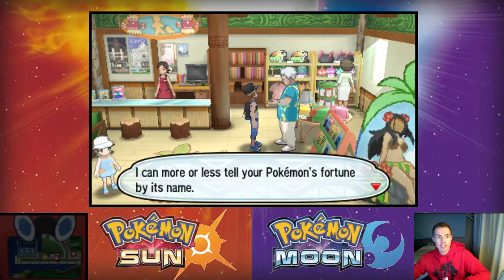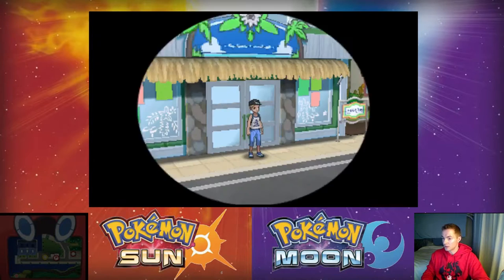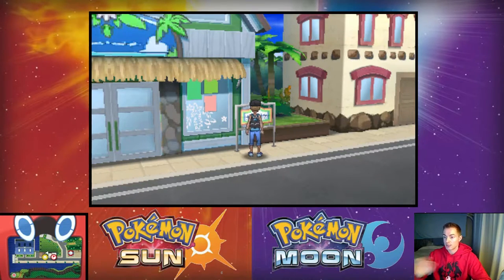We've got a key figure here named Raider on Akala Island. An NPC wants to rate my nicknames — no, I don't want that right now, my nicknames are incredible and I don't need judgemental eyes on them. What building is this? This is the tourist bureau. I'm making little notes for myself but I won't show the camera.